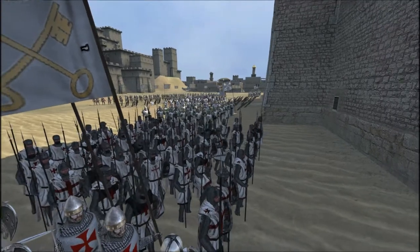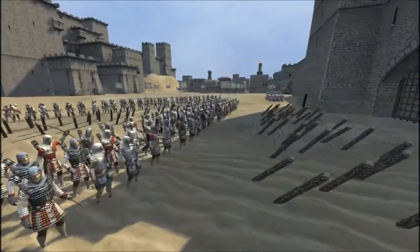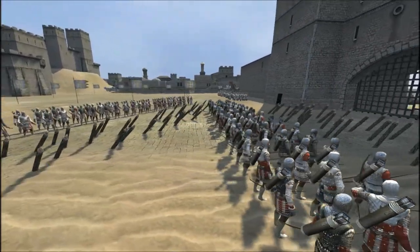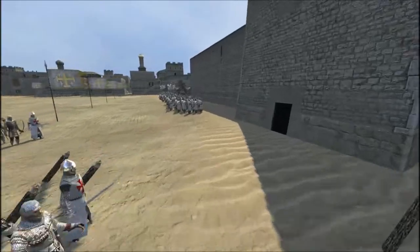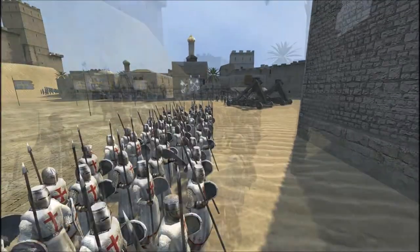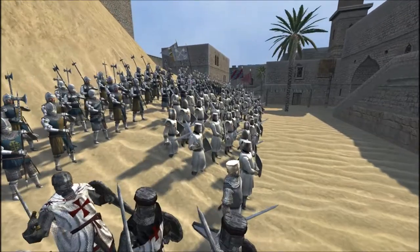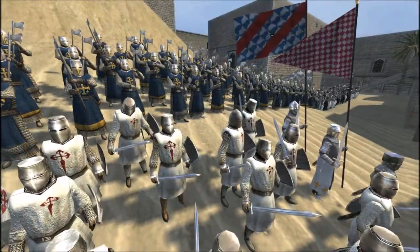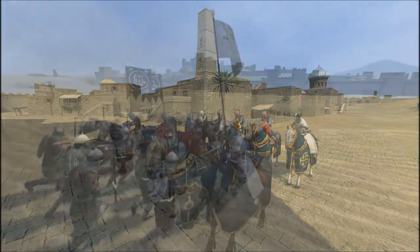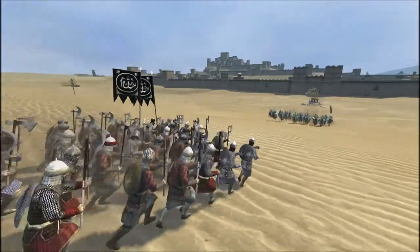Back to the Crusader side - we have some heavy spearmen here. Here we have the St. Lazarus Knights dismounted. The same Templar Longbowmen we saw before. We have laid sharpened stakes here at the gate of the inner keep. Here are some Crusader Spearmen or Templar Spearmen. Some Crusader Knights over here - they have slightly modified the skins. We have some dismounted Templar Knights as well. Here is the General's Bodyguard - the General's Bodyguard is different, they have blue horse caparisons and various changes.